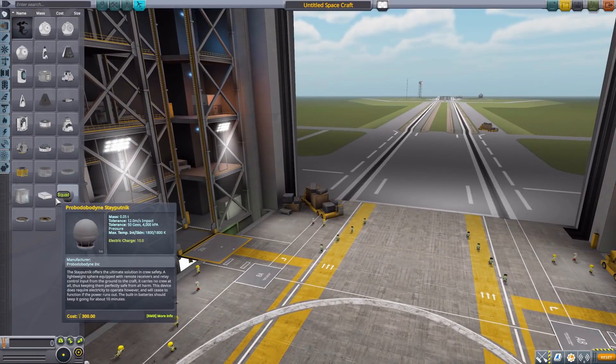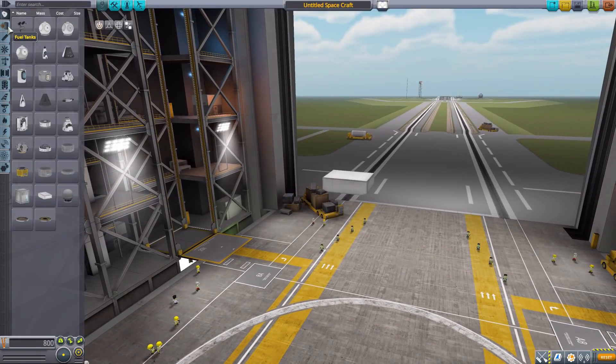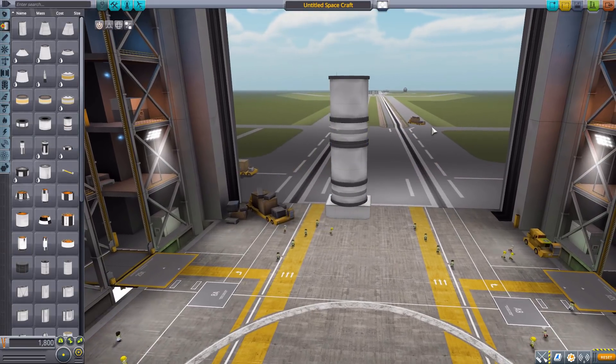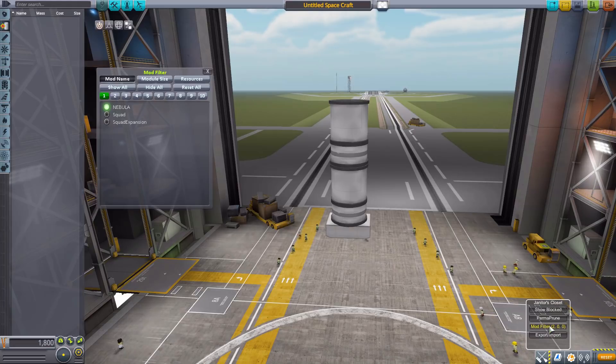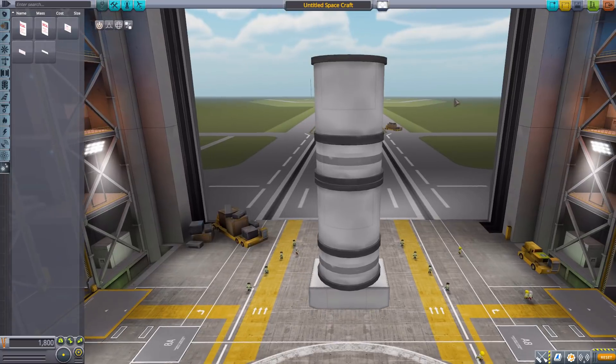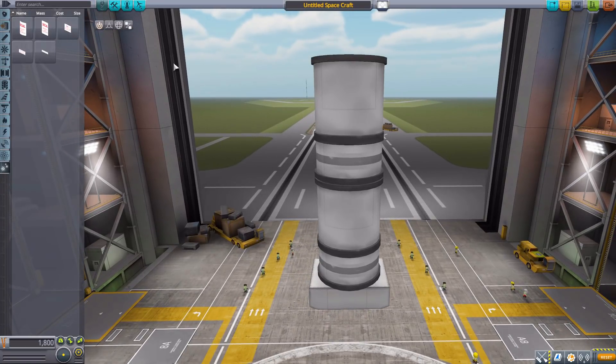Let's jump into the VAB and have a look at what this does add in. Let's grab a random command pod and some fuel tanks to display things on. We don't really need Janitor's Closet but we'll turn it on anyway. As you can see, there aren't any parts in any other category besides utility — that is where all of the parts for this mod live.